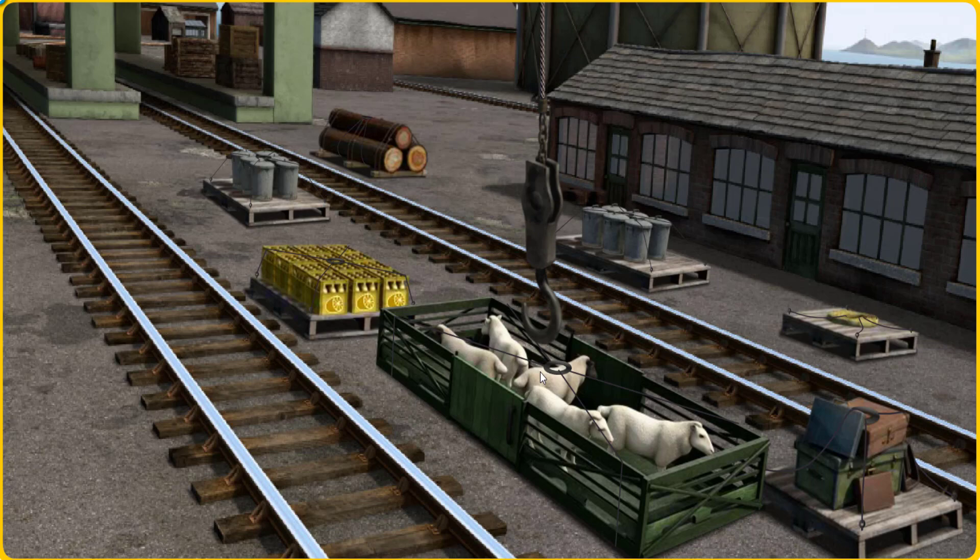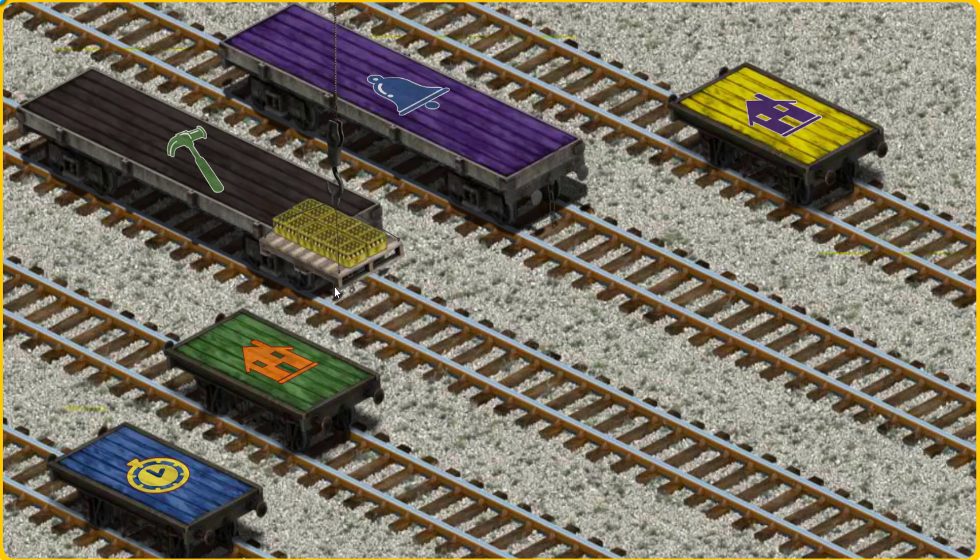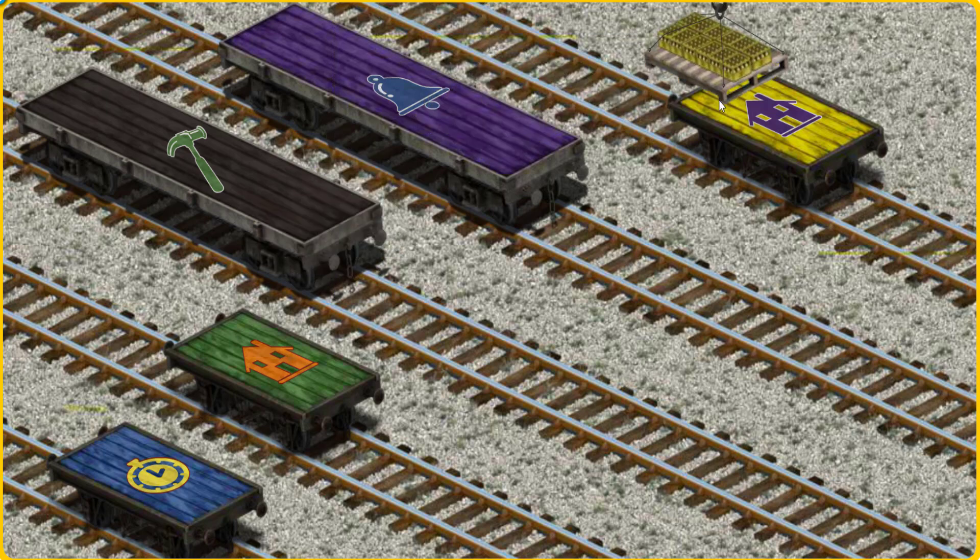That's not what we're looking for. Show Cranky where the bottles of lemonade are. You found them! Let's lift and load. Now the cargo must be loaded. Help Cranky find the blue flatbed with the picture of a yellow clock. Hold on.